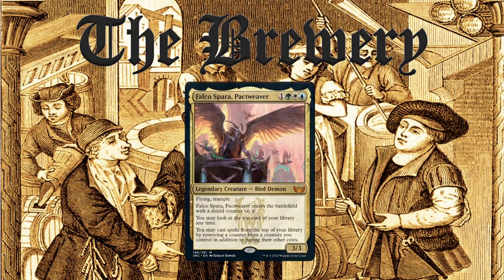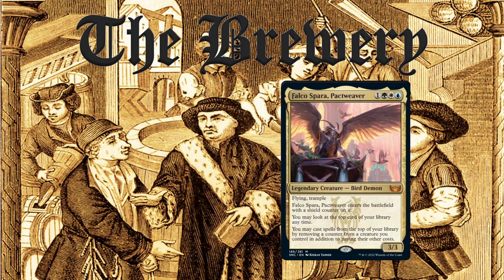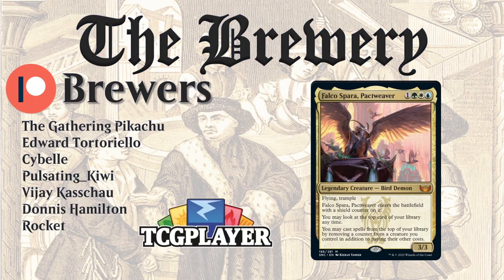This brew is just an idea of how to build around Falco Spara, Pact Weaver. Falco definitely has cEDH potential since you're able to cast things from the top of your library, and it's very easy to go infinite with just Falco, Devoted Druid, and Sensei's Divining Top — two cards that are already cEDH staples. If you're interested in the decklist, you can find a link down in the description. I'd like to thank all my patrons for their support and a quick shout out to all my higher tier patrons, the Brewers. Thanks for watching this episode of the Brewery of the Commander Tavern — I am the Meditor Kirby, and Happy Brewing!